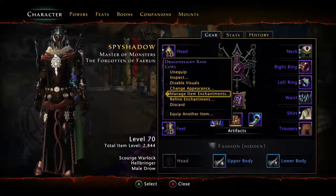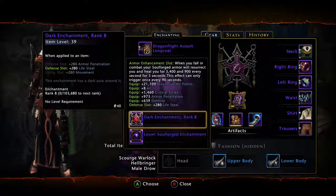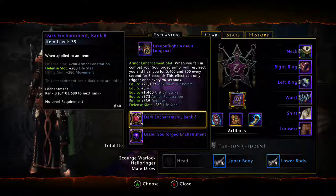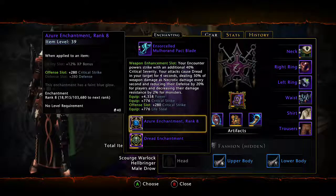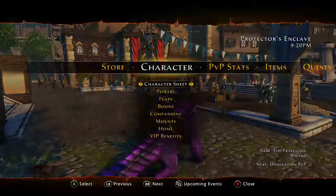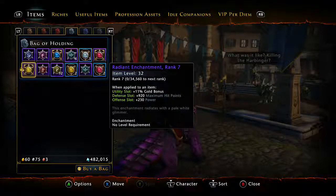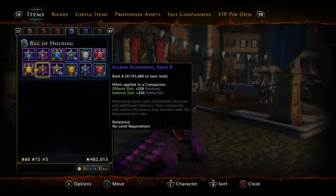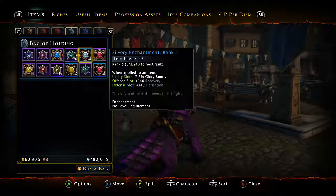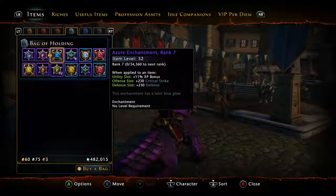There are three different types of enchantment slots: a utility slot, a defense slot, and on the weapon we have an offense slot. Each gem has a different stat to it. Radiant — I call them by color, so yellow — gives you some defense and some offense. Offense is power, defense is hit points. Another one is recovery and deflection. Another is armor penetration and lifesteal. They each give you things, so make sure based on your character you're putting in the right gem that gives you the right stat.